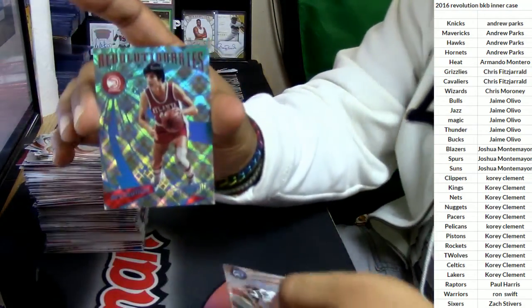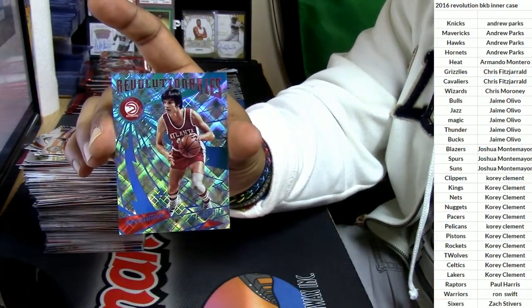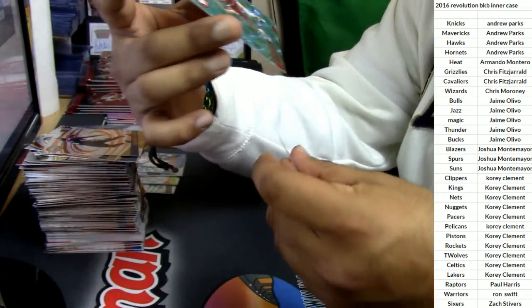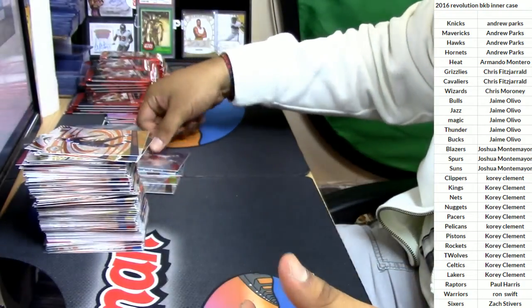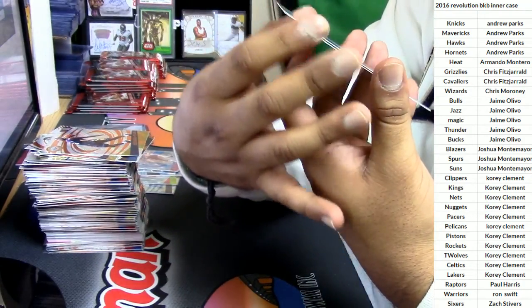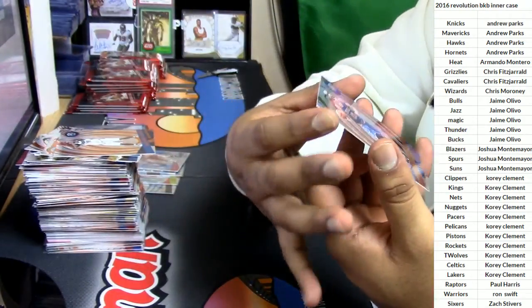Check this out — Pistol Pete Maravich, numbered to 100, for the Atlanta Hawks. Very nice, very nice hit right there for the Hawks. Pistol Pete — sweet. Harrison Barnes, Mavericks. Joakim Noah, Knicks.